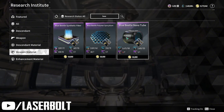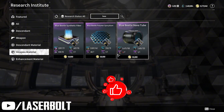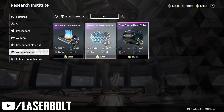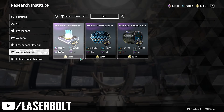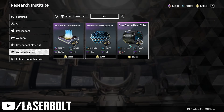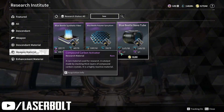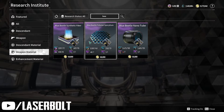So whenever you go into the Albion and talk to Anais, you'll see different parts. I'm showing you three different blueprints here: the Blue Beetle synthetic fiber, the polymer, and the beetle nanotube. I have everything except the nanotube — I'm missing one particular item needed to research it.